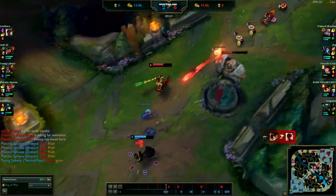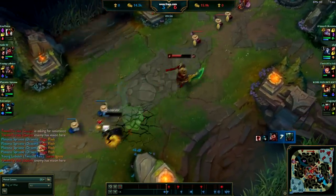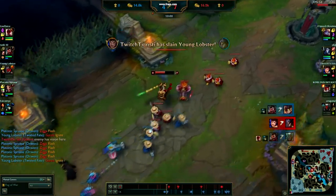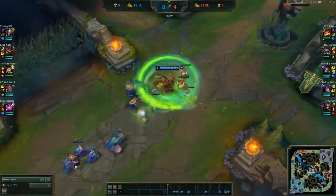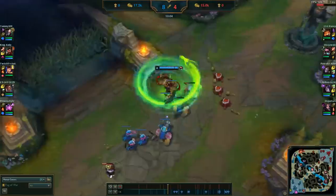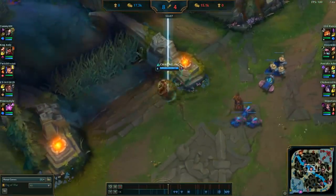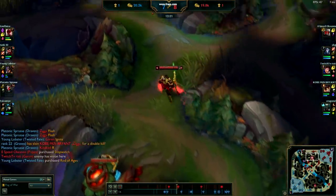Ristee often plays mid lane Garen for easier climbing. While playing mid puts more pressure on him, it also gives far more roaming options with Predator. He always rushes Tiamat first for extra wave clear, since a Tiamat proc plus E easily clears the backline minions. With the roam potential that Predator and Q-Max provide, Garen actually becomes a pretty decent mid lane bruiser.